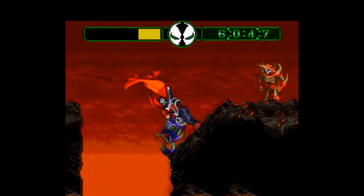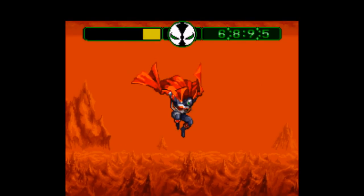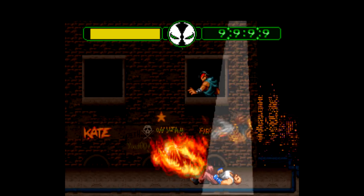Another aspect that makes Spawn a little different is that there's no three-dimensional plane here, or no Y-axis in other words. This is a pure side-scroller, similar to how Ninja Warriors is laid out. It pretty much has to be that way for the fighting game moves to be able to be implemented.